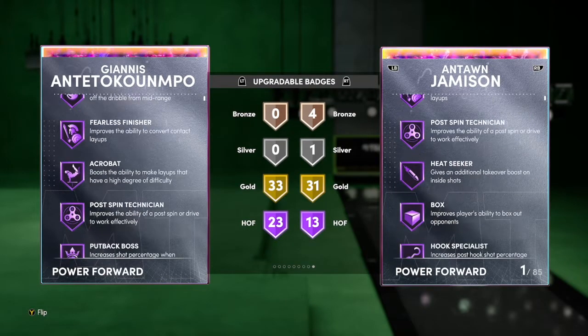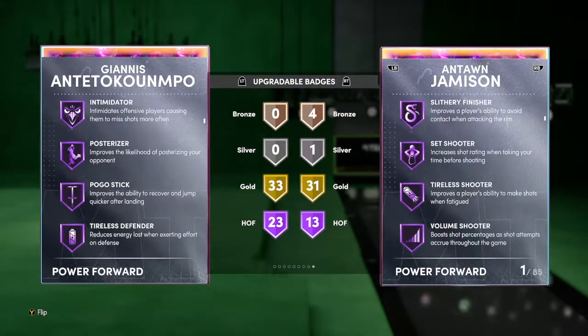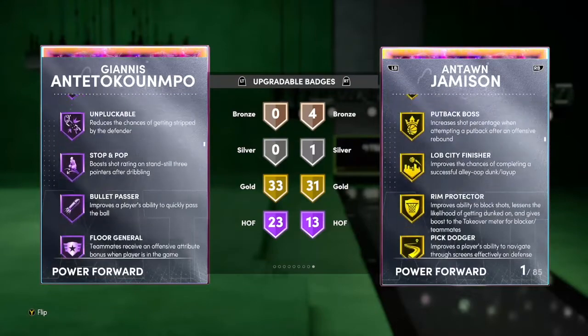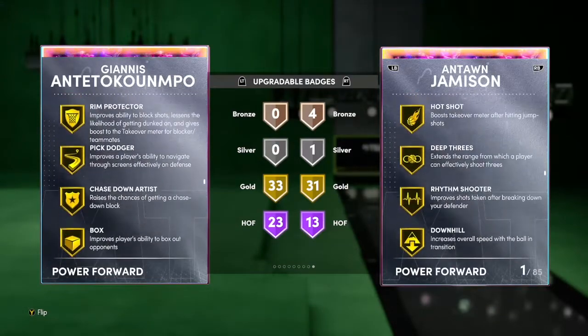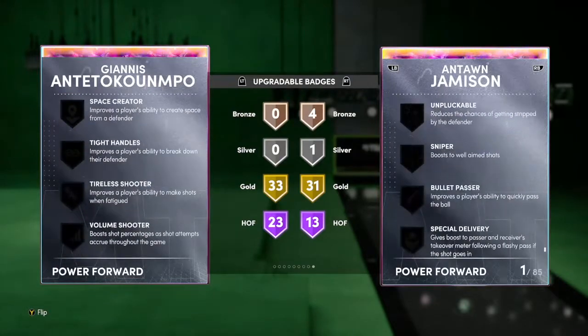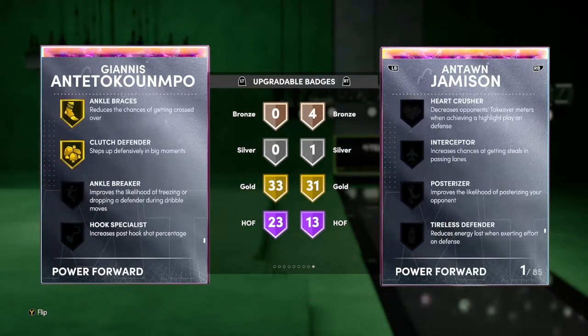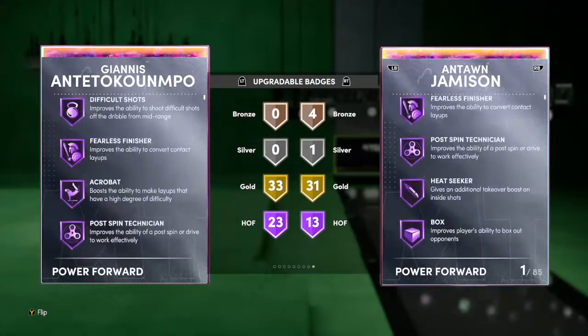He has 94 speed, which is way better than Antoine Jameson, so that makes him better. Checking his badges, he has 23 Hall of Fames. As you can see, he has every badge you'd want — downhill, quick first step, clamps in the first spot, and dimer. He only has an 83 ball handling, but he might already have or you might need to add it. This Giannis is looking pretty good.